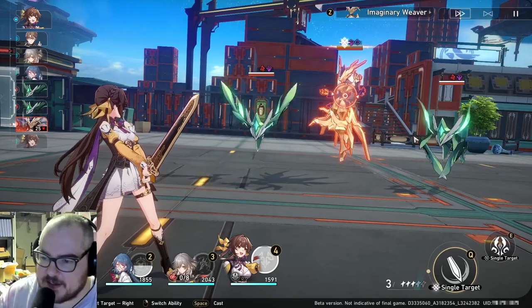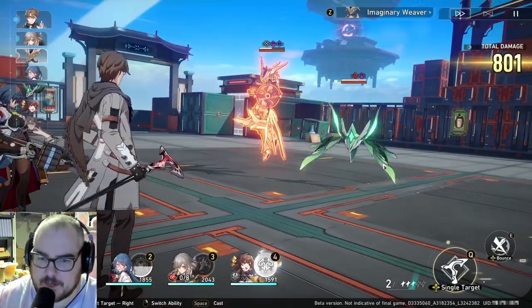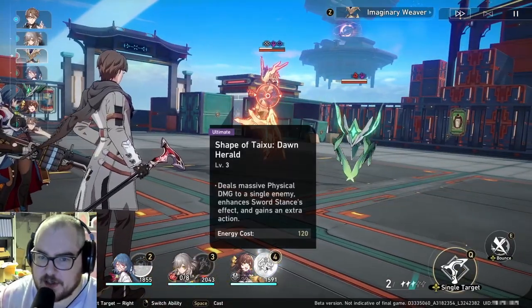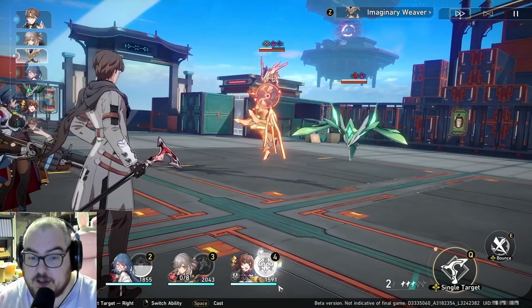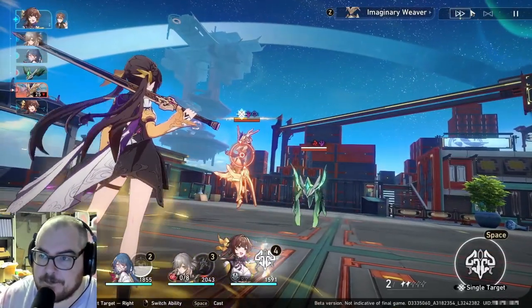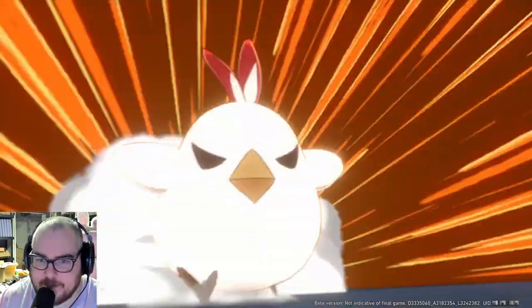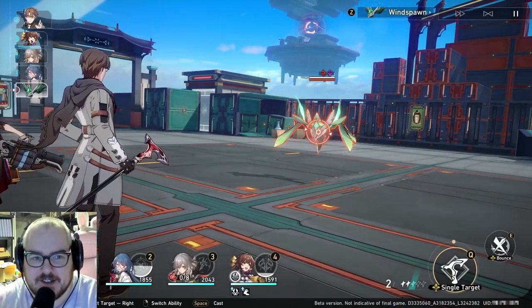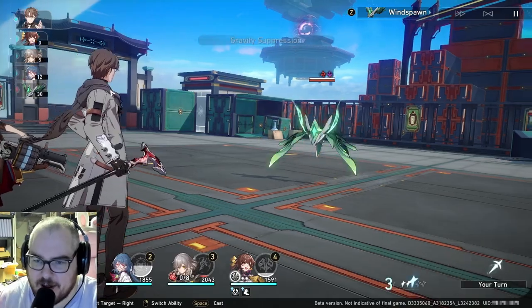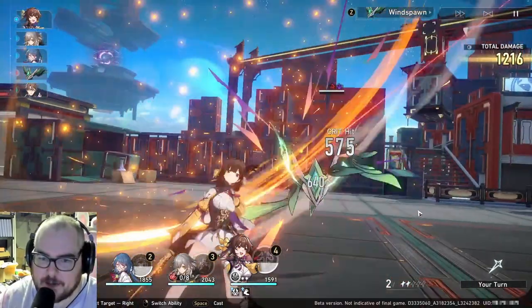Watch how many turns she takes — she's got her first attack, then we can use her special. The cool part about Star Rail is you can use your specials outside of your own turn: it is currently Welt's turn but we can activate Sushang here. You'll notice her action bar is all the way back at the top again so she goes immediately after, blowing through the enemy — and there's a third attack where she chucks her sword. Super cool.